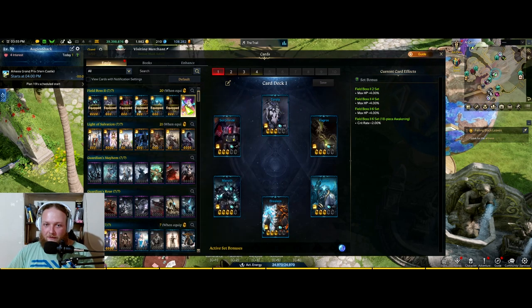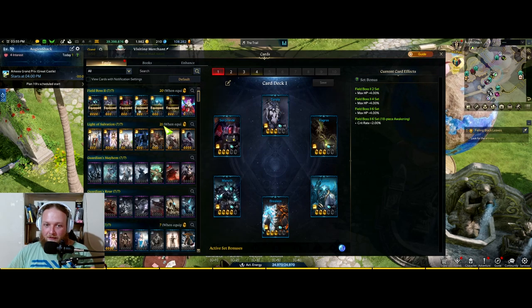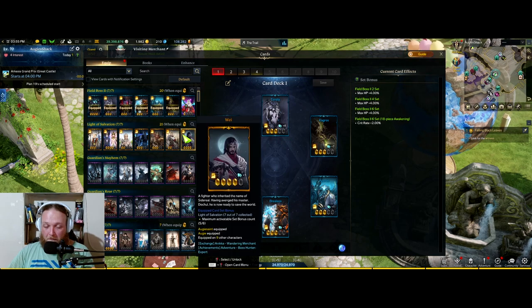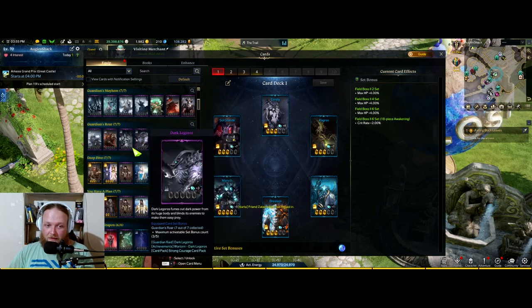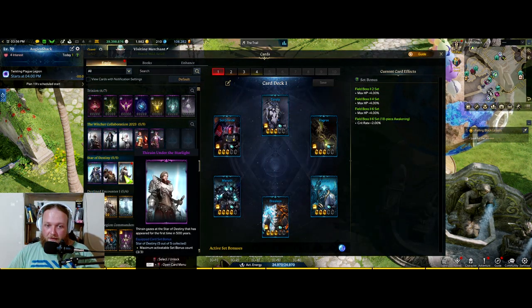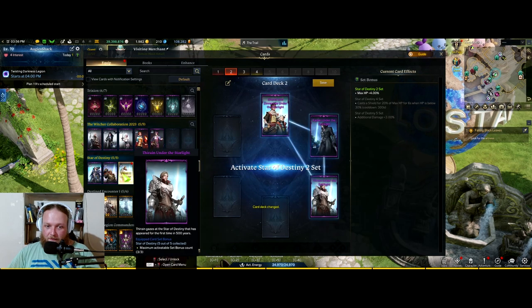I'm going to have to make a whole new card video as well because there are all these new things and I have no idea what all this means. When equipped it says 21 — does that mean I have Light of Salvation 21? We're nine cards off — well, 900 cards, you know, the awakens and everything. Star of Destiny — there it is! Huge!